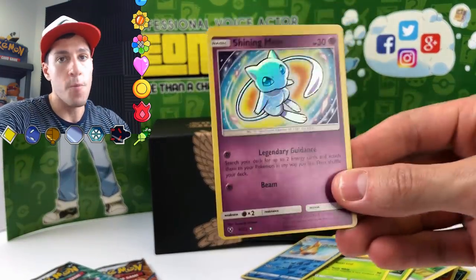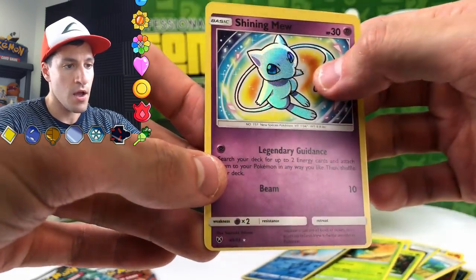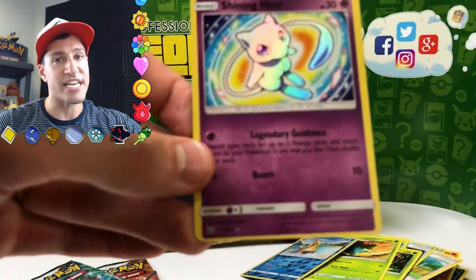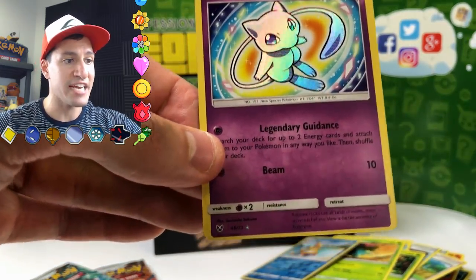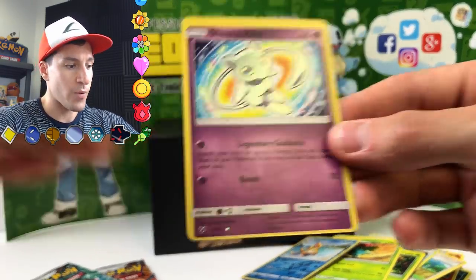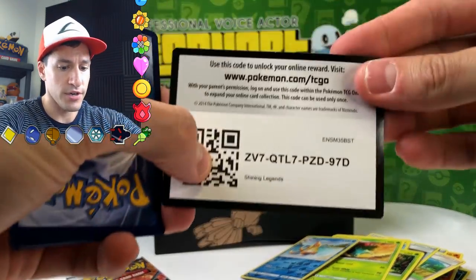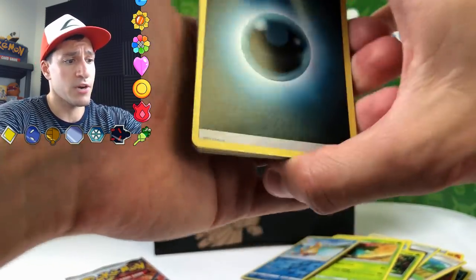Can we continue pulling these incredible cards? I'm talking about the best Shining Legends box ever so far. Leaf Energy, Great Ball, Switch, Pikachu — so good. I love that card. Bulbasaur, Totodile, Shroomish, Ivysaur, Floatzel — and... how is this possible?! We just pulled a Shining Mew in the Mew pack! I called it and we did it. I am flabbergasted right now, guys. This is one of the craziest openings I've probably ever done in my entire channel's life. That is just a beautiful card and now we have it.